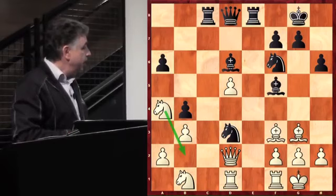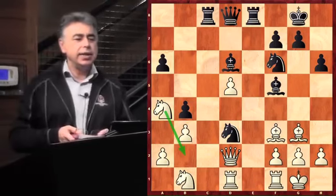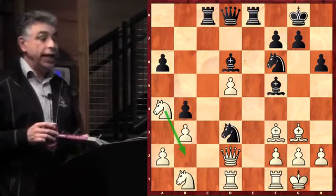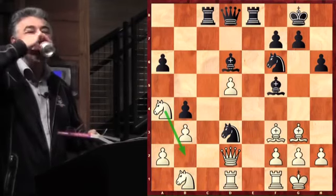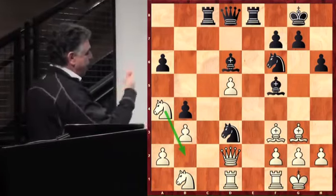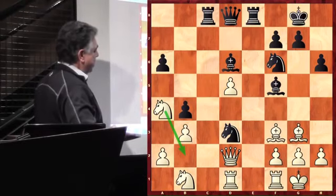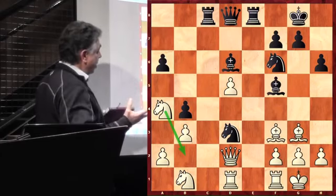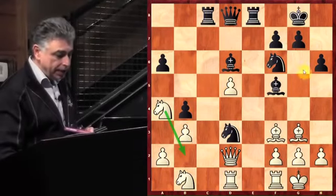What move did Gary play? Just a warning — anybody who gets it right comes up here and we trade places. It's sort of like black has kind of maximized — his rooks, knights, bishops, everything is playing. Even the queen is actually okay on D8. With all of his pieces maximized and Gary needing to create threats, he played the move G5.